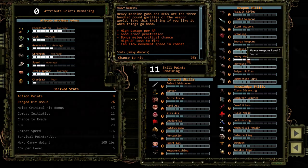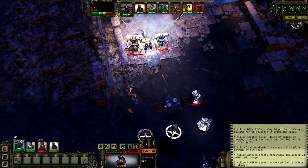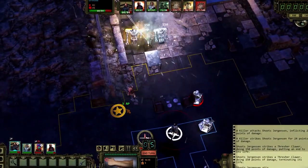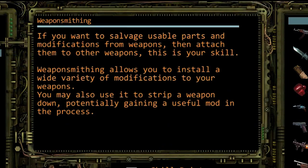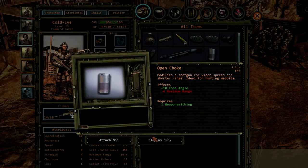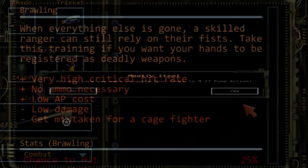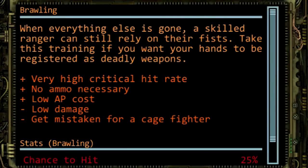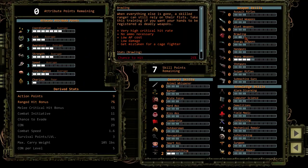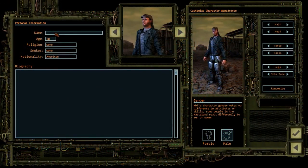Let's move on to skills. Heavy weapons ensures that our man is good with a wide variety of machine guns, grenades, rocket launchers, and more. Weaponsmithing lets him strip down guns he doesn't need for parts and use those parts to add mods to the guns he wants to keep and use. It's also good to have a fallback skill in case someone gets too close for comfort — a point in brawling will work well together with his upgraded strength and awareness.